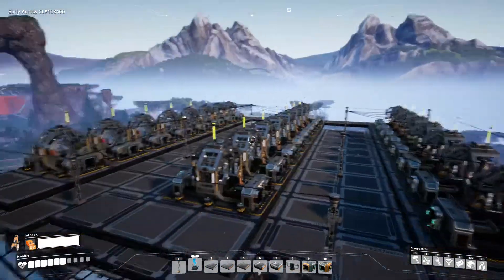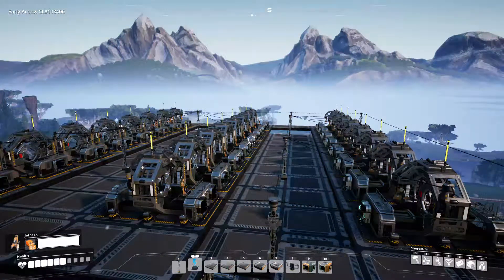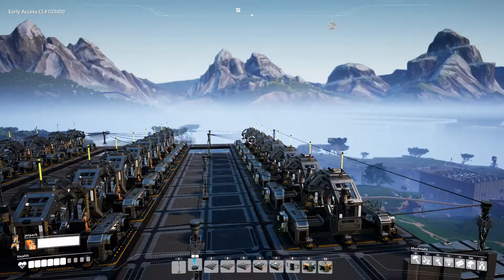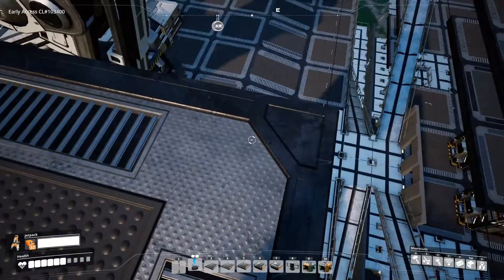Now I've got to put in all of the inputs and outputs, and then we can move on to the next floor. The next floor is what's going to be making all of my iron plates and wire for these assemblers, because the rest of the stuff is being made downstairs.